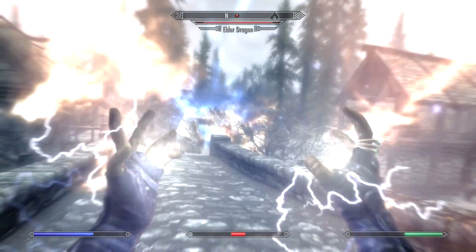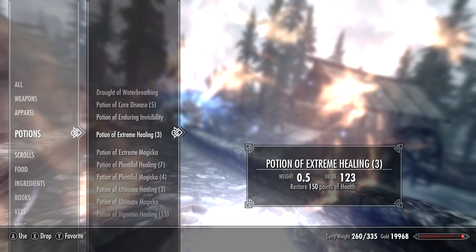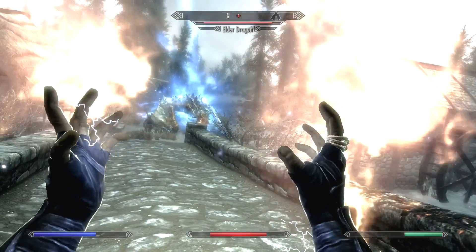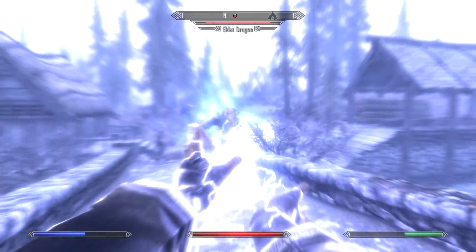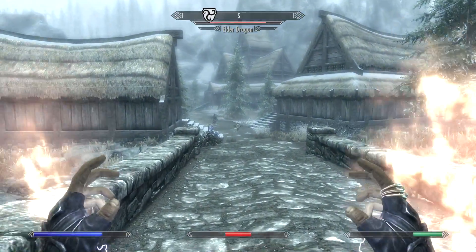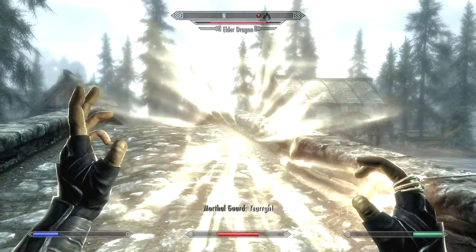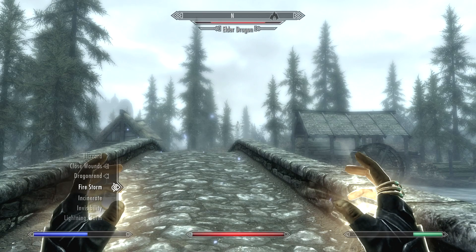Oh, that's not good. Oh my god. You see the problem with these Master Level Spells? I think that just reset our charge — nope, that worked. Yeah, that does not even do anything. Let's grab Closed Wounds again. We're going to need to rely on another spell here. What do we have? None of the Master Level spells are going to do anything.